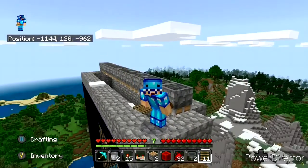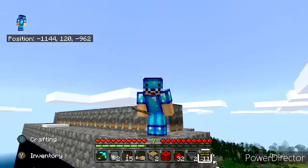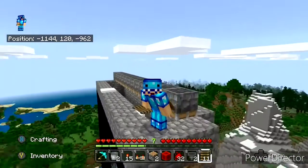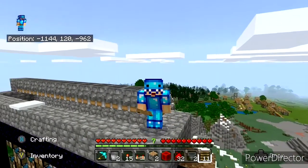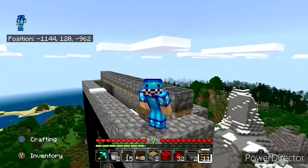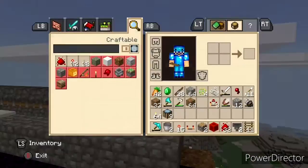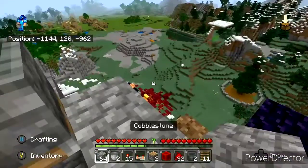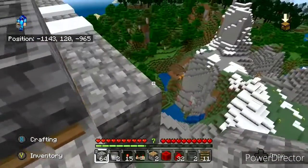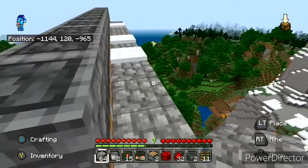We're basically done — it's basically over. No more stuff to be done except to put in the hopper clock. It's going to be a basic Etho hopper clock. You guys already know how to build one, but just in case y'all forget, I'm gonna show y'all.